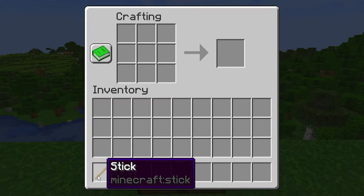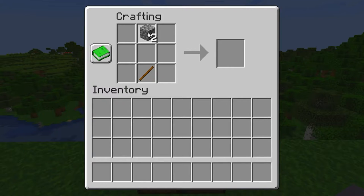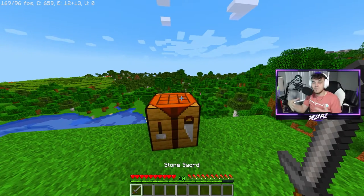Open up your crafting table and inside place one stick at the bottom and two of whatever material you're using — mine's going to be cobblestone — above the stick. As you can see this crafts a stone sword, and once you take the stone sword out of the crafting table you get yourselves the Time to Strike achievement.